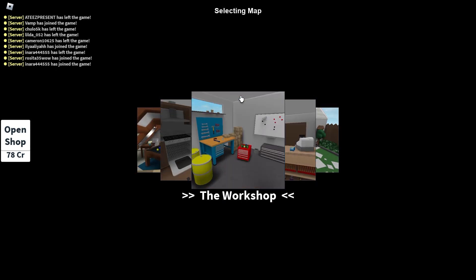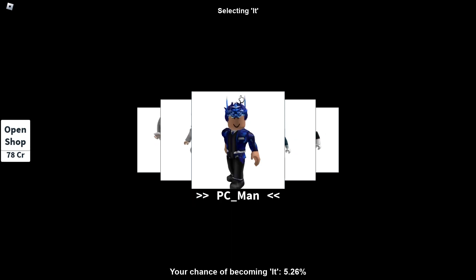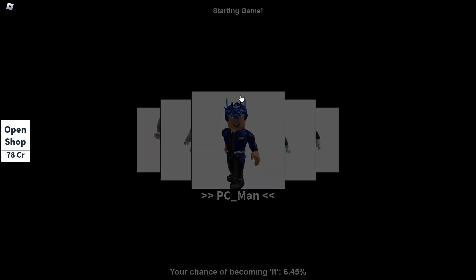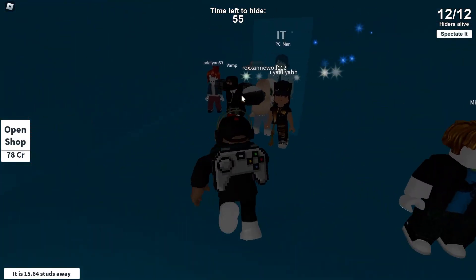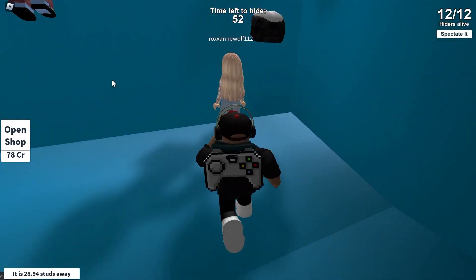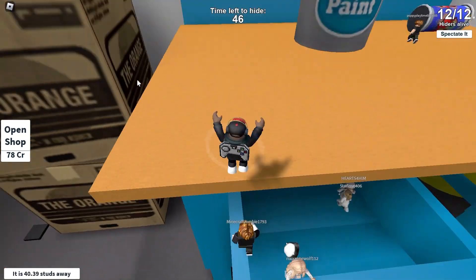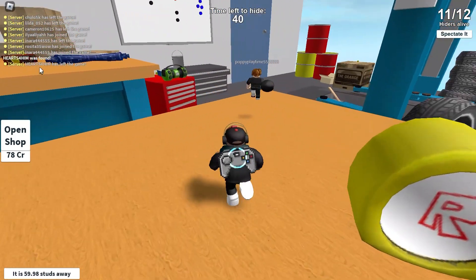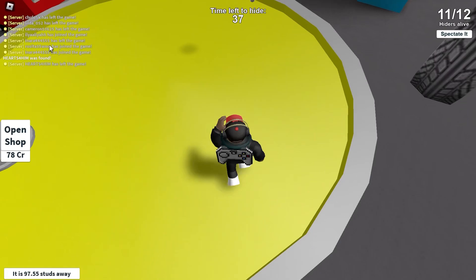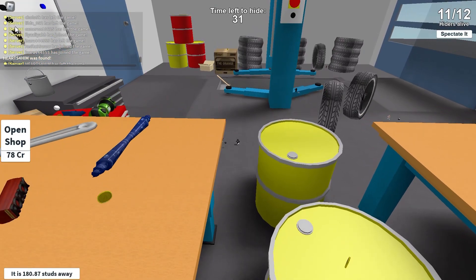Now a new map is being chosen — the same map again, the Workshop. Now the seeker is being chosen: this guy right here is the new seeker for this round. We have 57 seconds to get out of this area before the seeker is released. The seeker is trapped in this square area until the countdown is over.